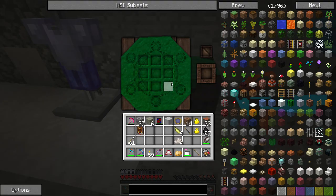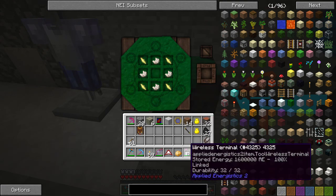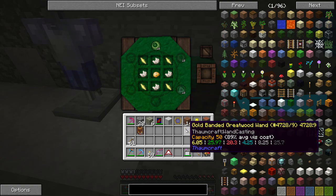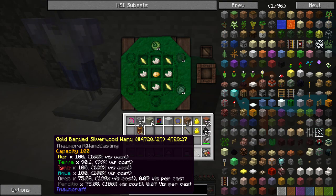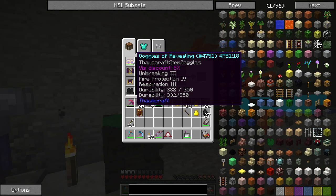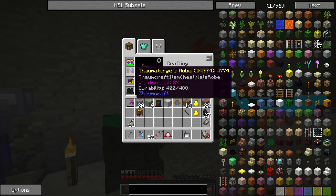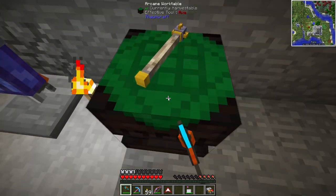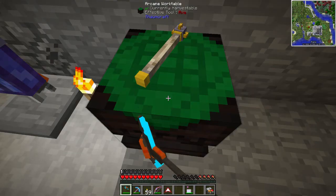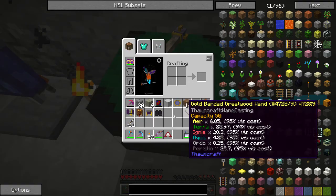Sorry for the lag - I'll try to fix it for next time. Now you can see we need 10 Aer, 10 Perditio, and 10 Ordo. Let's put in the wand - this is my old wand and it doesn't actually have enough. Let's put in the new one, and now you see the cost actually lowered. The reason is I'm wearing my Thaumcraft robe, which gives a vis discount: 5%, 2%, and 1% - so a 10% vis discount total. That's why it only shows 9 instead of 10. If I take it off, it goes to 9.5.